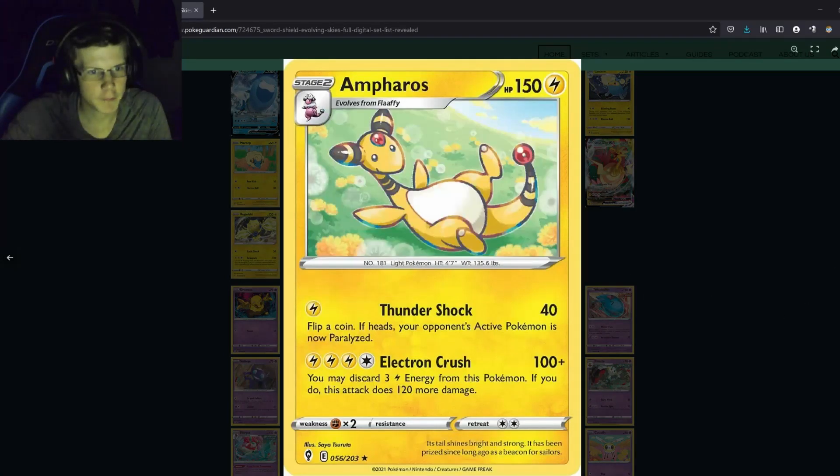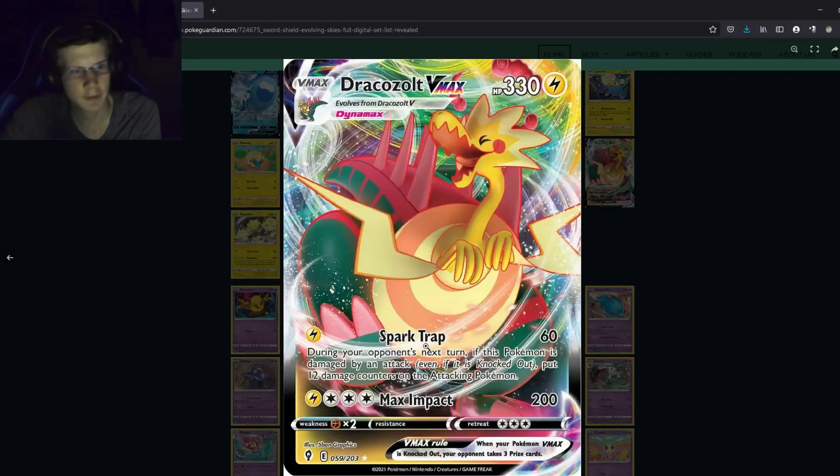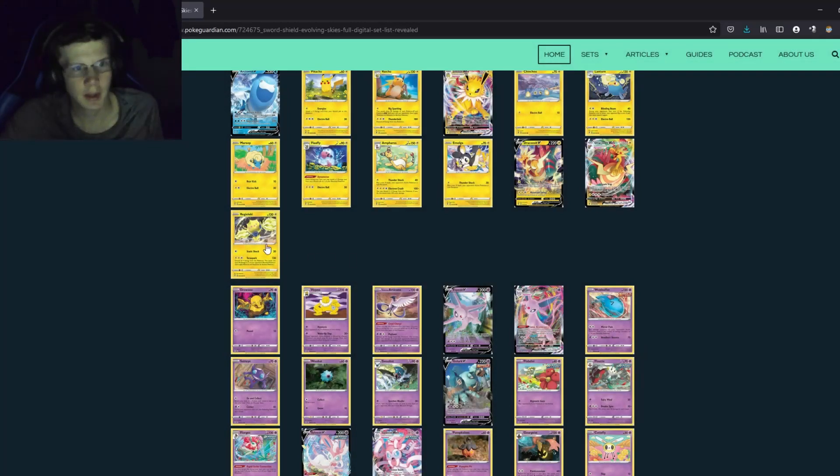Ampharos — no one's playing that. Dracozolt V: 30 damage for one energy and energy cards can't be attached to the defending Pokemon — pretty weak attack. Dracozolt Vmax: 60 damage for one energy, and if knocked out put 12 damage counters — basically similar to Stunfisk. You could combo with Spark Trap but it's not that great overall.